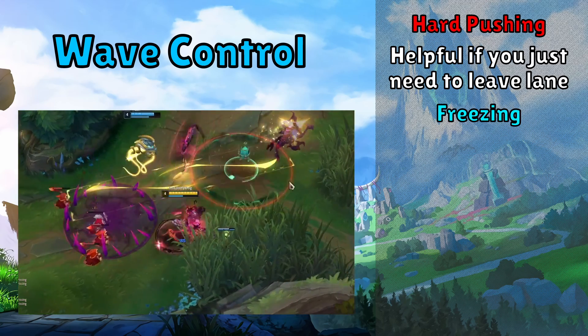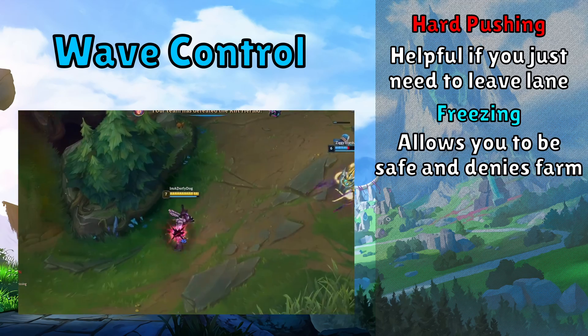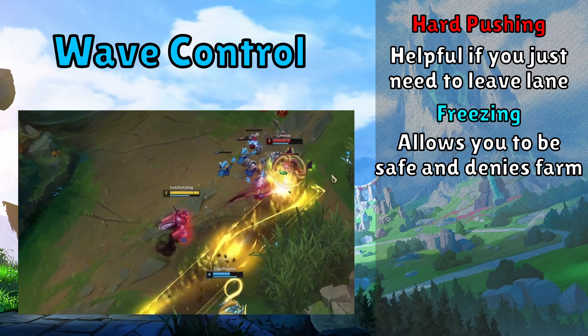Secondly, there's freezing your wave. This is where your opponent has more minions than you do, and you hold them near your tower, just last hitting and not letting them crash. This is a great way to deny farm, as it's dangerous for your opponent to walk that far up the lane, and also a great way just to farm safely.